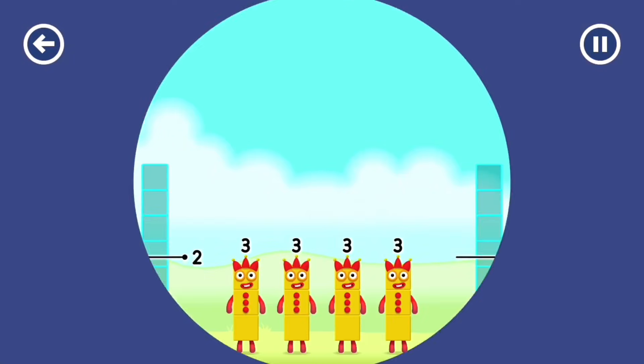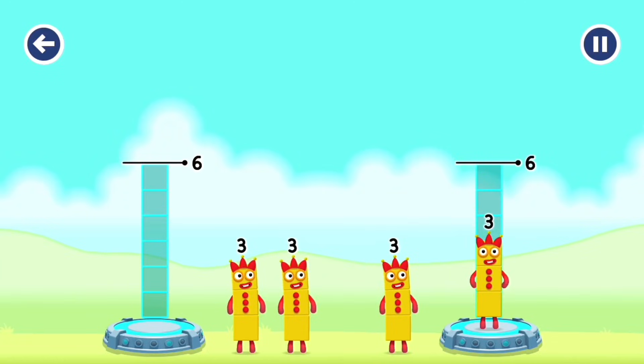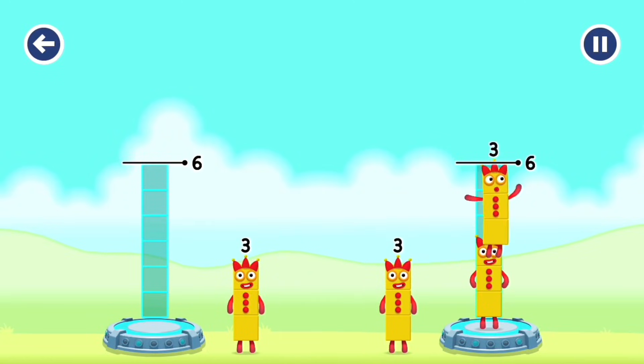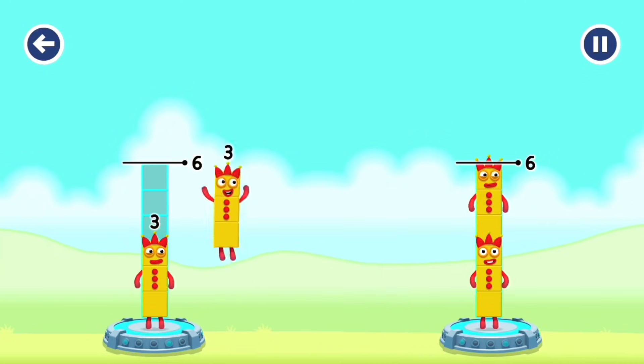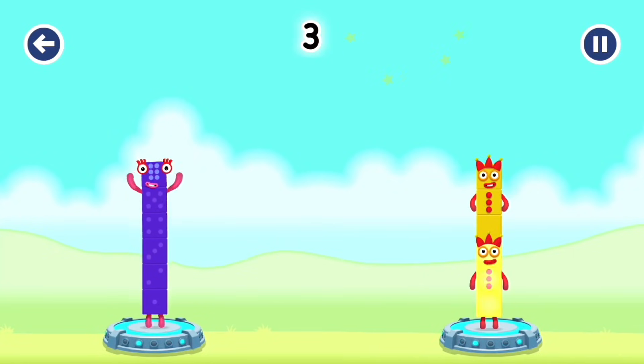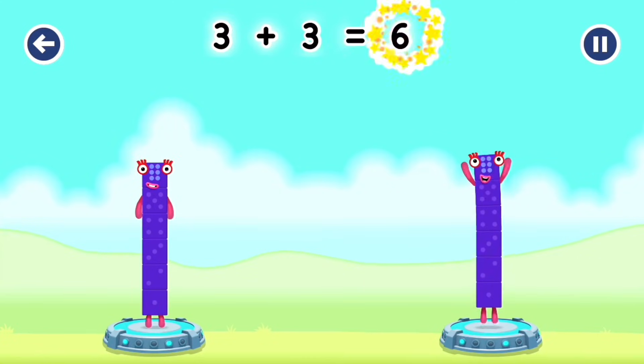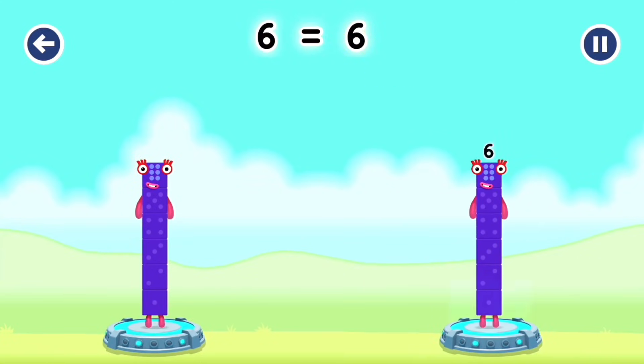Share the number blocks evenly to make two groups of six. Three, three, three, three — you got it! Three plus three equals six. Three plus three equals six. Six equals six.